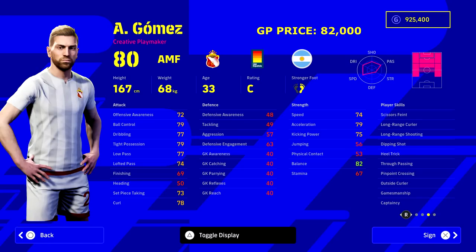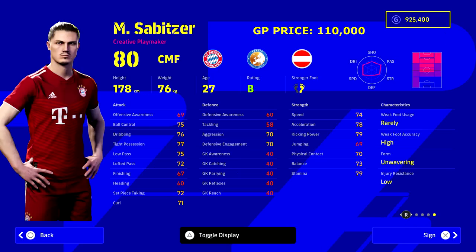Gomez has been a bit of a hidden gem in PES games for the last couple of years, most notably because he can play so many positions. I remember playing him as an SS last year and he was just amazing. Look at his stats — he doesn't have a single attacking or strength stat lower than 73, with speed, acceleration, kick power, and balance all at 74 or above. He's also got unwavering form. For 82,000 GP he is a steal.